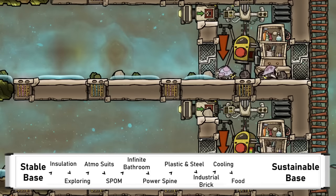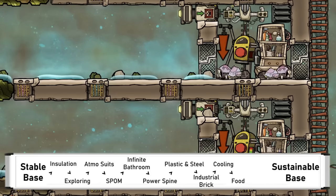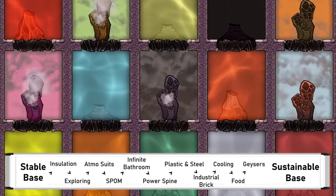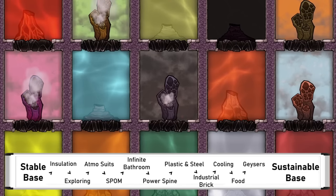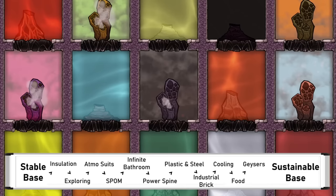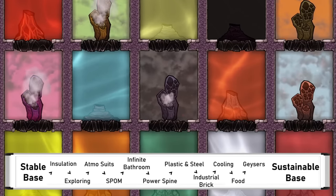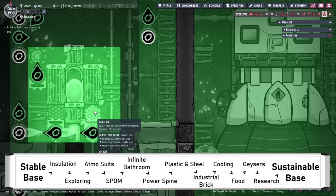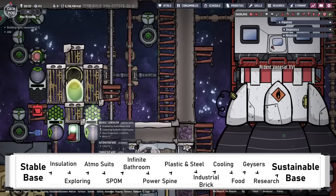Farming or ranching sustainably is also possible, changing over from the starting food sources. Harnessing the endlessly renewable geysers is a very important step — if properly tamed, they will make free resources forever. They also unlock some sustainable power sources, such as hydrogen and natural gas, that will never run out. The final mid-game step to mention is continuing the research, especially in the Spaced Out DLC. Generating rad bolts and some early rocketry is very useful here to progress the colony further.